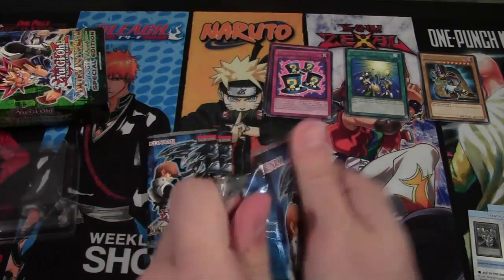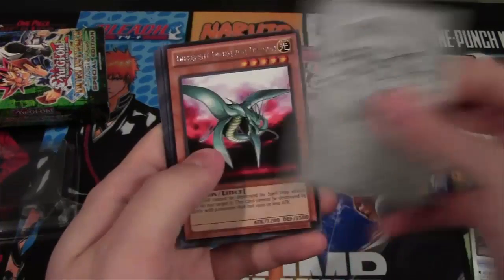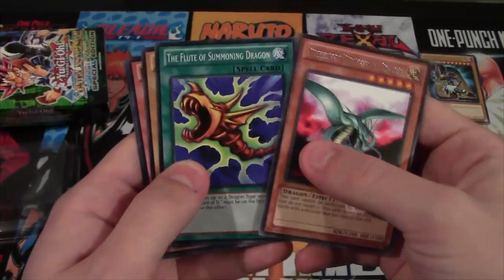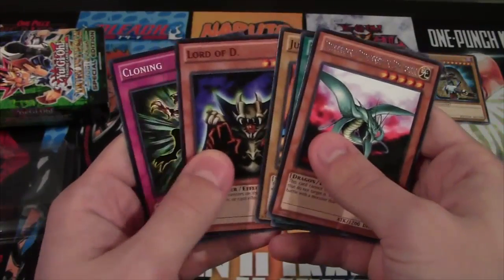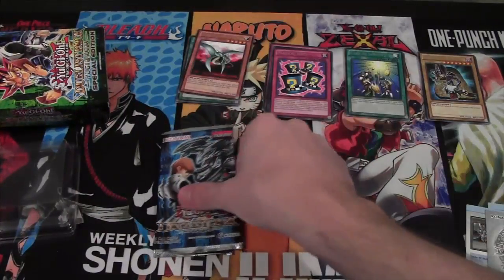Alright, we have Duelist Pack Kaiba now — eventually! It did not want to open, but hopefully that's a good sign. We have Different Dimension Dragon as a rare, Flute of Summoning Dragon, Judge Man, Lord of D — those two go together — and Cloning. So at least that worked out. We got two cards that went together.